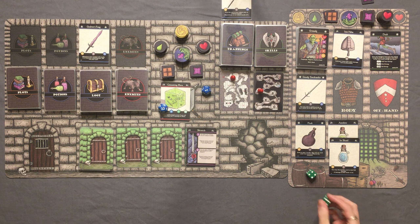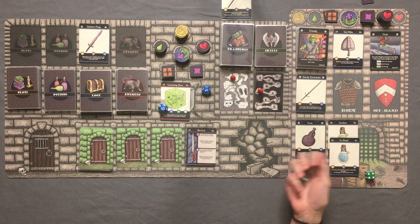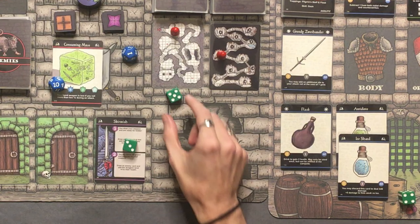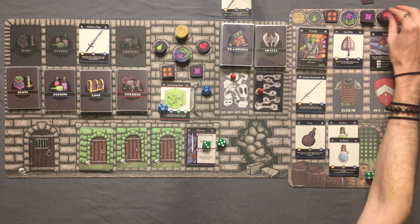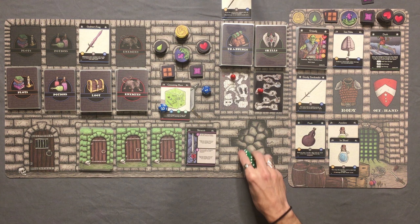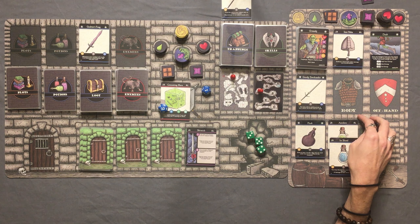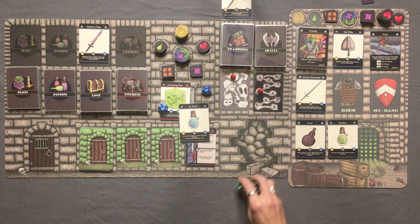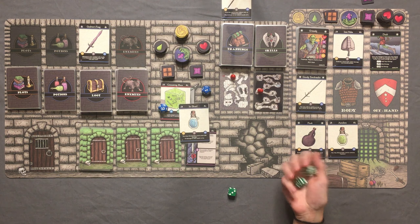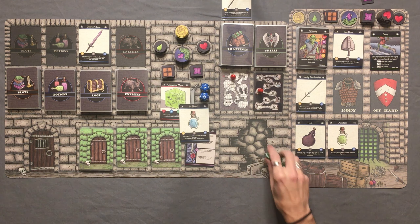He gets the jump on us — he attacks first. We're mitigating one damage from initial and counter strikes with our Iron Helm. He does 5 minus 3 is 2, minus the 1 from the Iron Helm, is 1 damage. Grimly is not even shaken by that. This thing is 10 health. We don't have any gold so we can't roll extra dice with the Greedy Zweihander. But we can throw the ice shard potion since he's weak to ice — so that's what we're going to do.